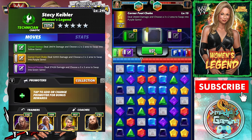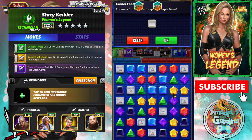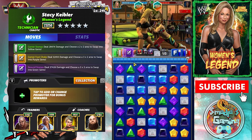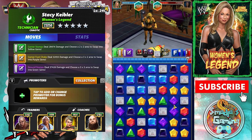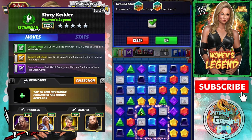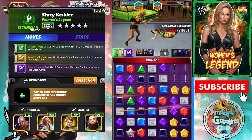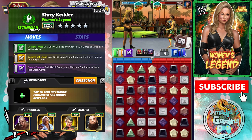Let's do it again. There's the Corner Foot Choke with those long legs, Miss Keebler. Almost 200K damage here. Going with the Ground Stomps to really hit big time if we can. No cascades here — 215K. Of course she's gonna kick out, but from 1.7 million she's down to 494K.